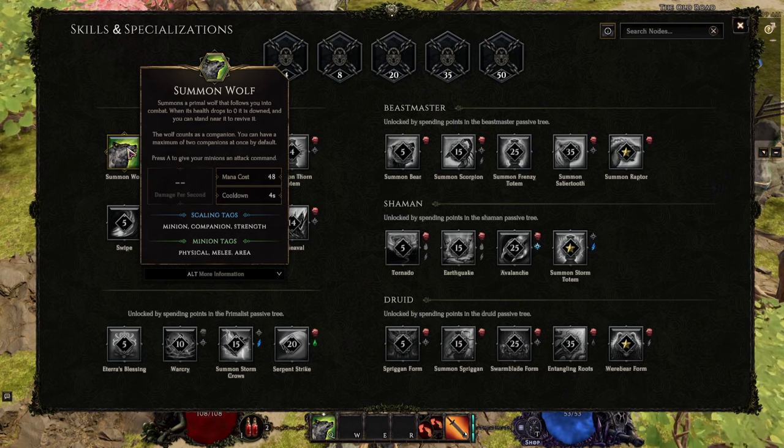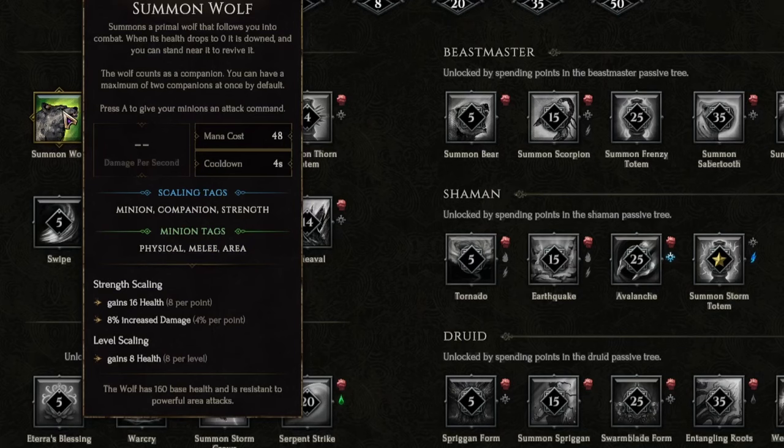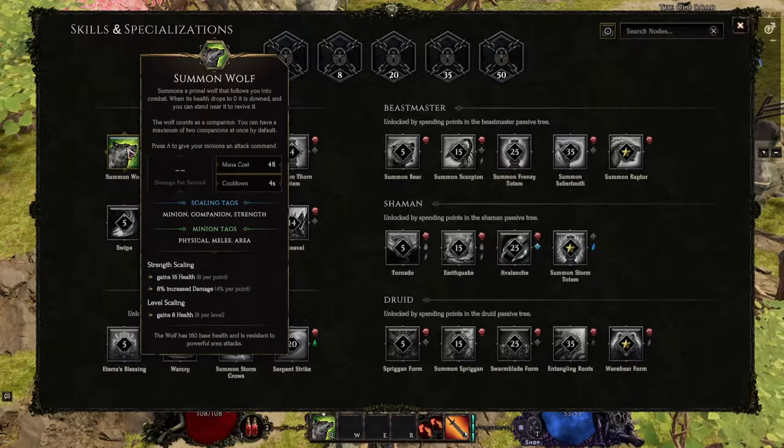To see exactly what it scales, you can hold down the Alt key and it shows you right there exactly how every point of strength — which also increases your armor — scales your skills. The wolf gets eight flat health per point of strength and also four percent damage per point of strength.